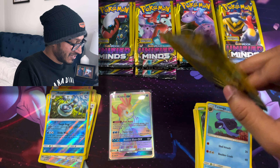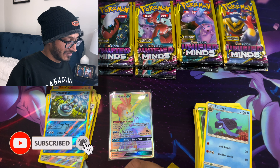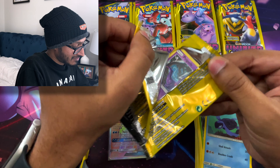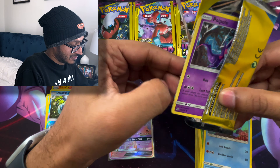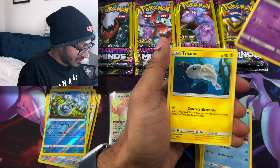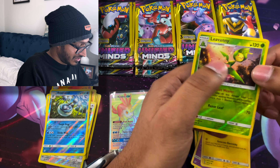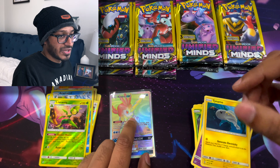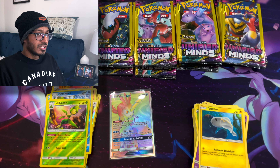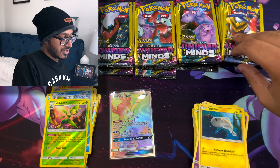Let's do a Mewtwo pack and see what we get. We got Poipole, Tainamo, and Leveni. I think that Kaldio was right in the middle, so I guess the really rare cards are in the middle — but sometimes a Reverse Holo is at the back, so it is what it is.